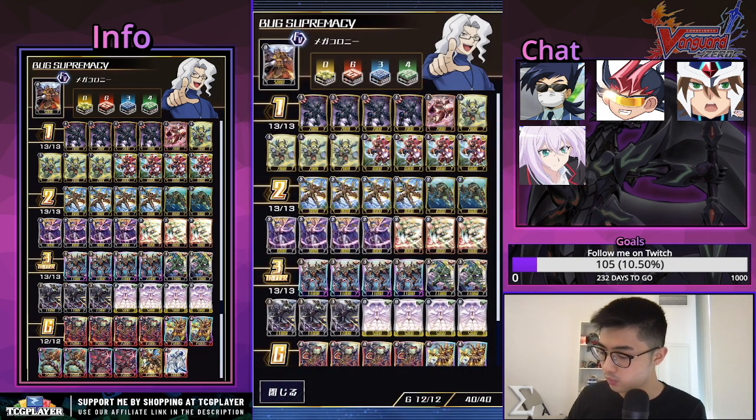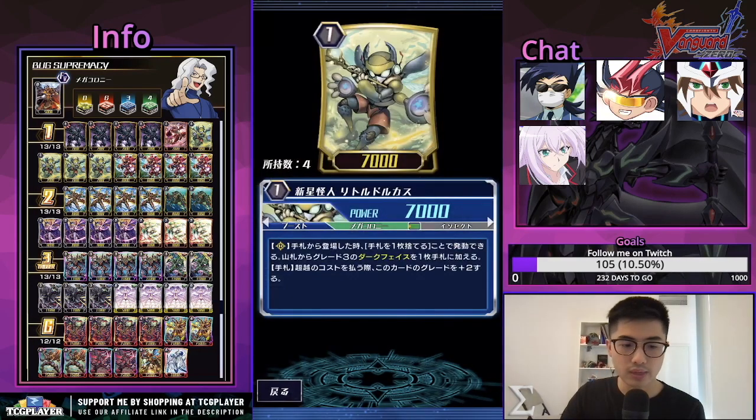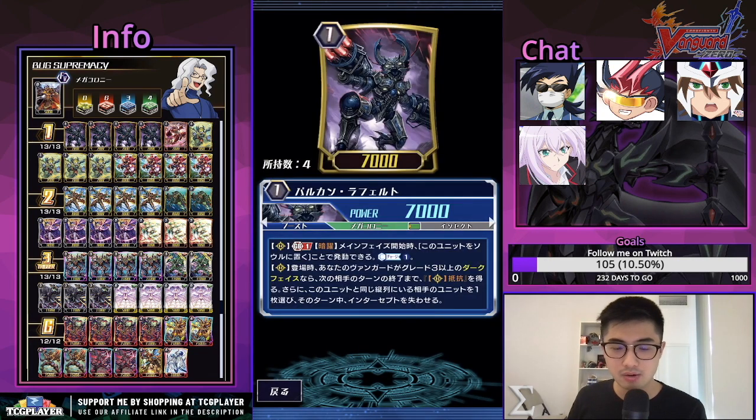For grade ones we're playing four of the counter-charging PG — the deck does counter blast quite a bit so counter charge is helpful — and four stride fodders, which is helpful as well because the deck has a lot of great stride options. We play four of the Balken Ray Felt: GB1 Rigor Circle Dark Device, at the beginning of your main phase you can put this into rest to counter charge one. You use quite a bit of counter blast so this can be helpful.